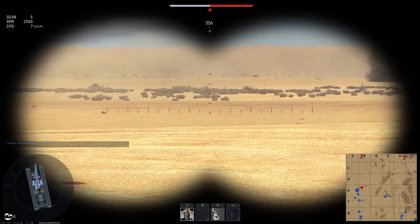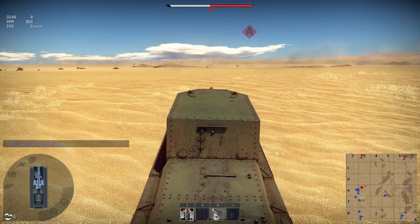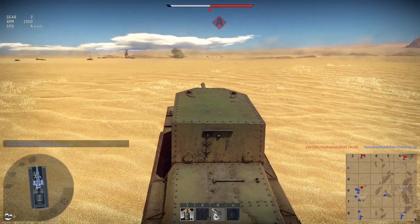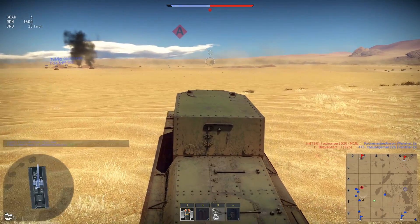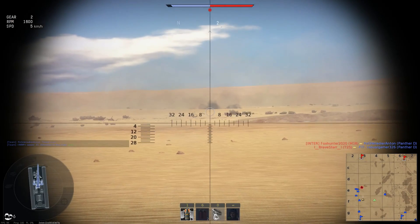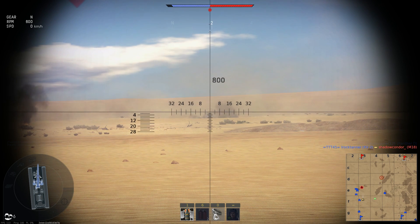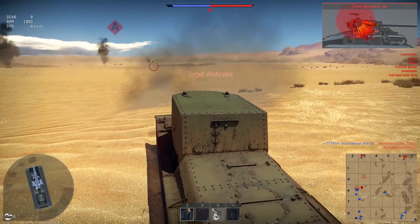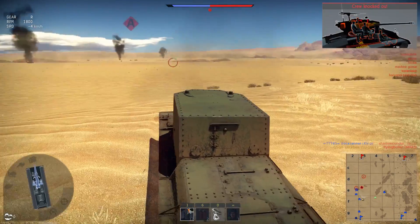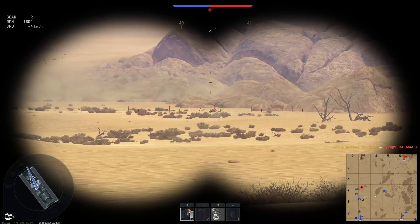So that tank's alive and that one's dead. There's a Jumbo as well — oh no, he's dead, okay. Then I can peek over and hit this Jumbo, or attempt to. What do you think the range is on that? Probably over a thousand — 800, it says. Nice. That wasn't a Jumbo but he died all the same.